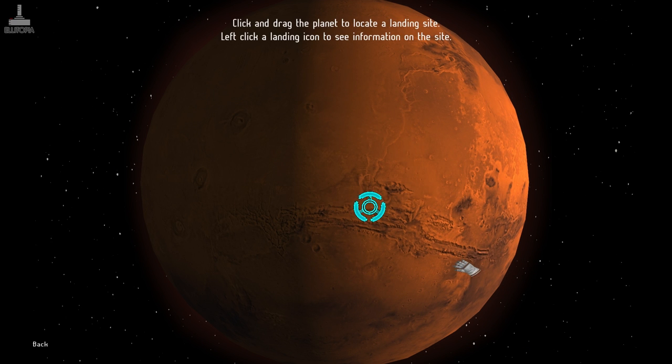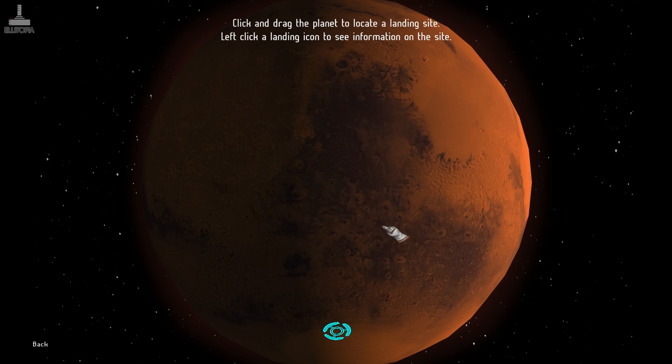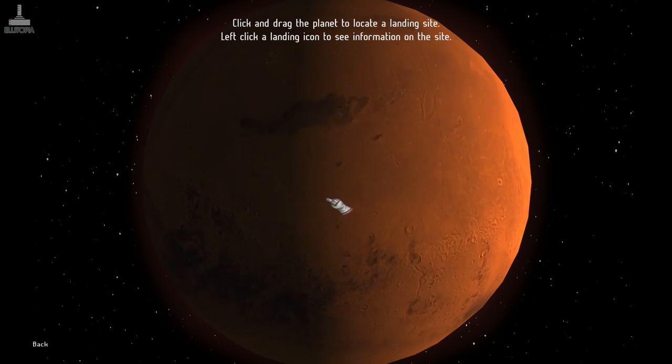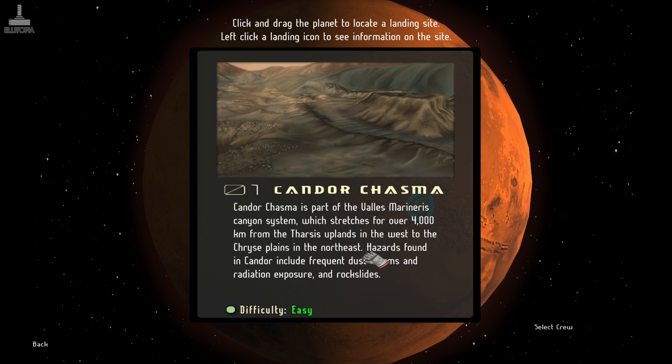So we're starting a new game. Click and drag the planet to locate a landing site. Left-click a landing icon to see information on the site. We can spin the world around. This is Kandor Chasma — part of the Valmarineris Canyon system, which stretches for over 4,000 kilometres from the Tharsis uplands in the west to the Kryze plains in the northeast. Hazards found in Kandor include frequent dust storms, radiation exposure and rock slides.